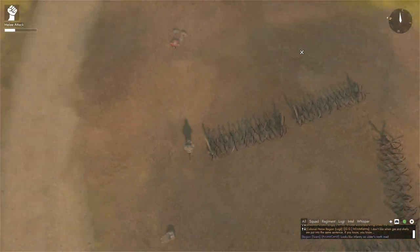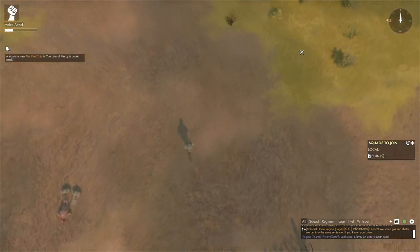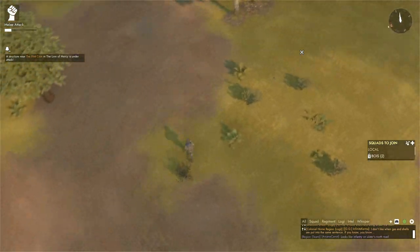To change direction, just rotate your camera. You can use this magnificent technique for blindly rushing into a stolen friendly tank.